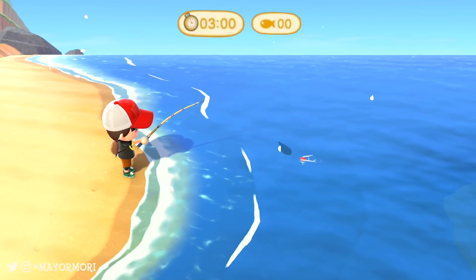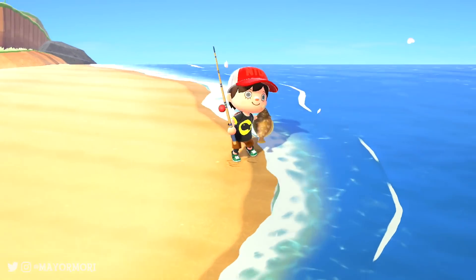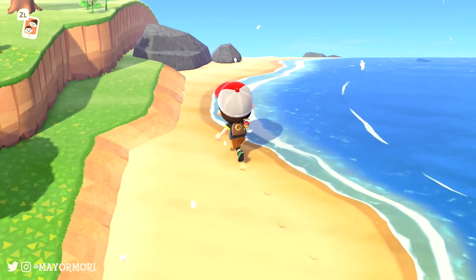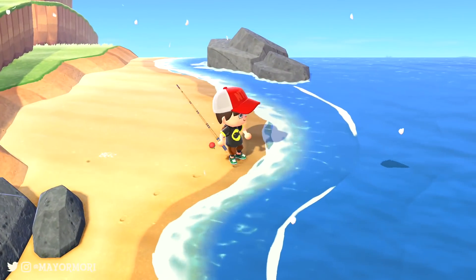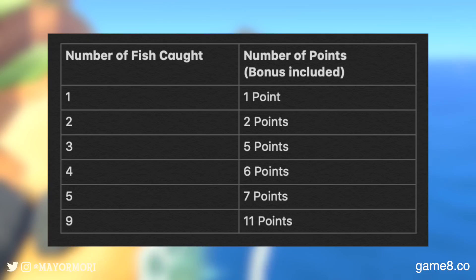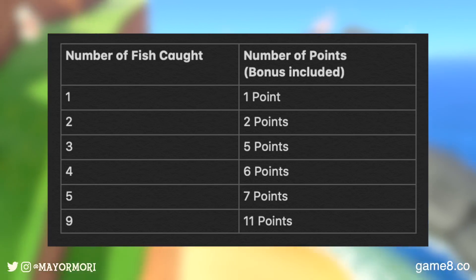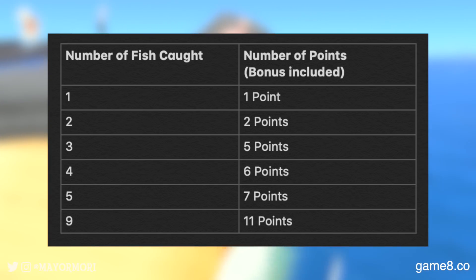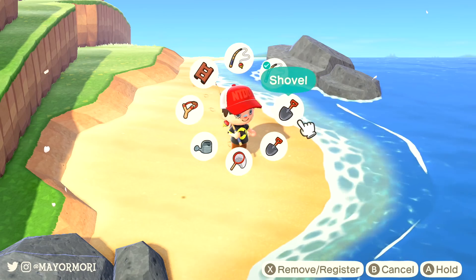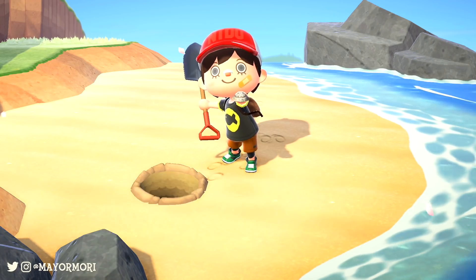CJ gives us 3 minutes to catch as many fish as possible before returning to him to find out how well we did. CJ will be around from 9am to 6pm and we can enter the tourney as many times as we like throughout the day. The first entry is free, however it does cost 500 bells every time after that. Each fish is worth 1 point, but we get 2 bonus points for every fish caught after 3 — so 3 fish earns 5 points, 4 fish earns 6 points, and so on. Points can then be exchanged for limited time fishing themed items, which we'll cover after the spoiler break.